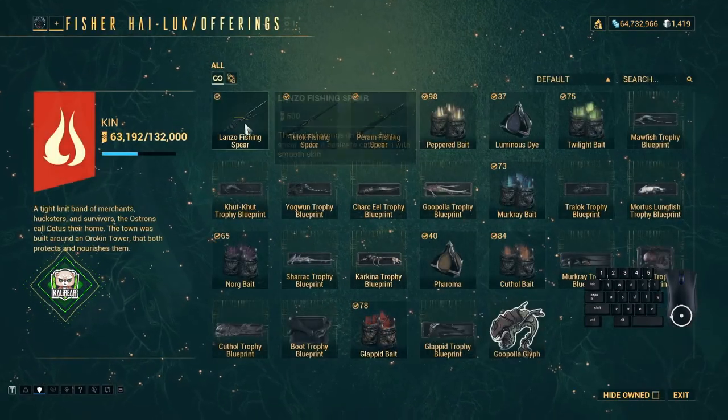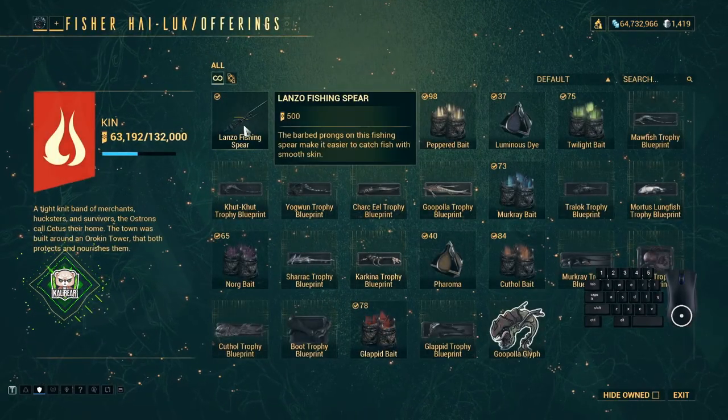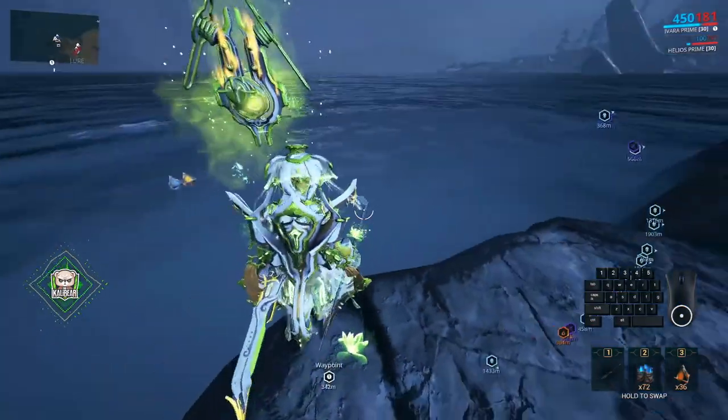Once you've maxed out with Highluck, you can move on to your next fish for standing — this is the Mercury. This fish is worth more standing than the Mortis Lung fish.